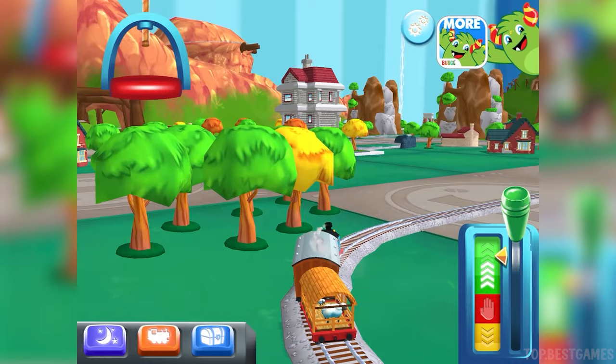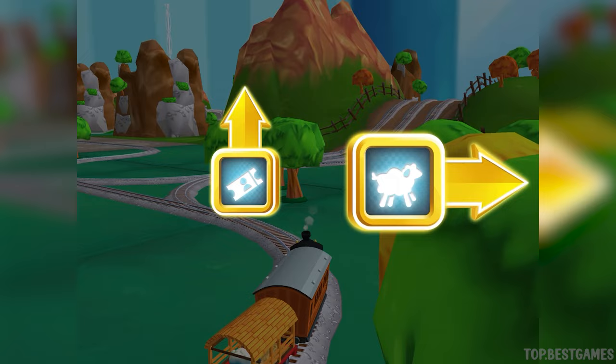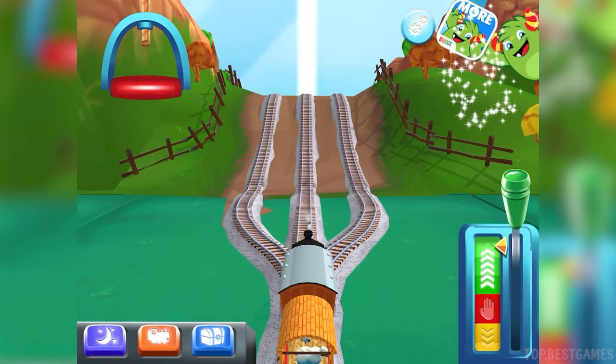We're all happy to see you again. Which way do you want to go? Right leads to McCall's Farm. Forward leads to McCall's Farm — McCall's Farm is coming up.